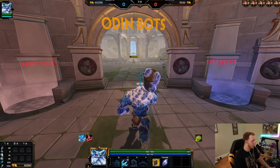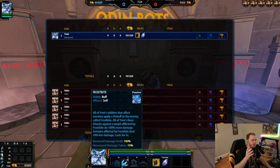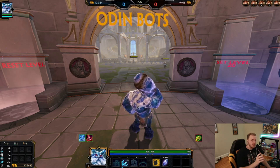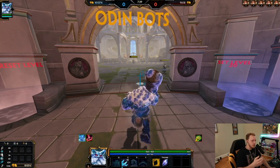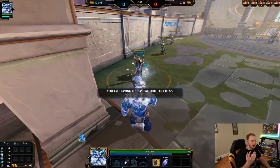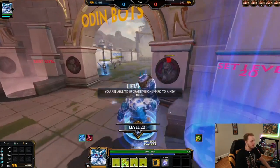Starting with Ymir's passive — Frostbite. All of Ymir's abilities that affect enemies apply a debuff called Frostbite. All of Ymir's basic attacks against a target afflicted by Frostbite do 100% more damage. As simply as possible: you hit an enemy with a damaging ability, they do 10% less damage to everyone for six seconds, and your autos do double damage. Auto this guy for 28, hit him with my second ability, and the auto does 57 — twice as much.